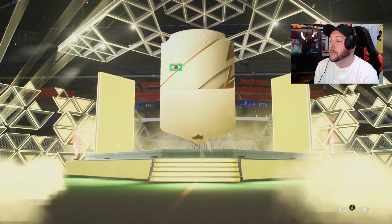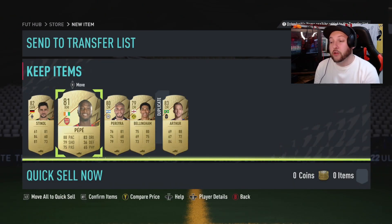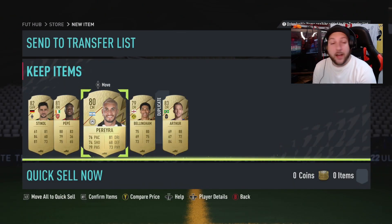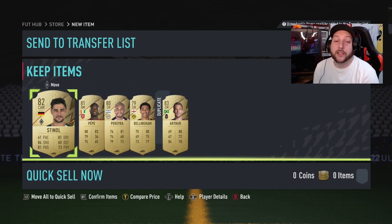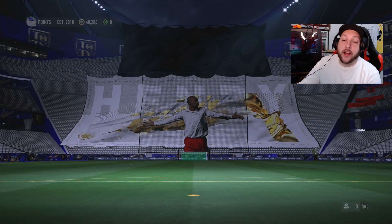So we get ourselves another board. It's going to be Brazilian - it's Arthur from Serie A. He's 83 rated, we'll keep hold of him, but he is a duplicate. We have another Serie A, a Bundesliga, a Prem and another Bundesliga - they're all league SBC players. So we're going to go store these in our club and then see if we can go and complete some of Serie A now.